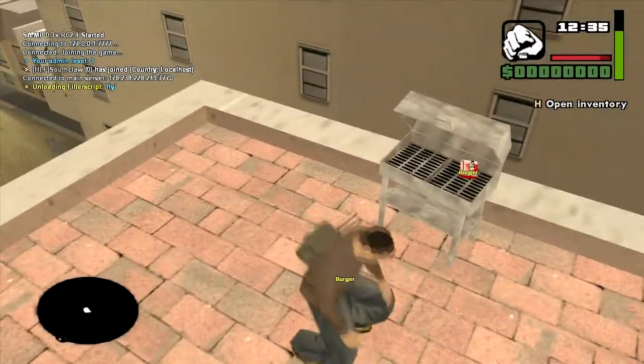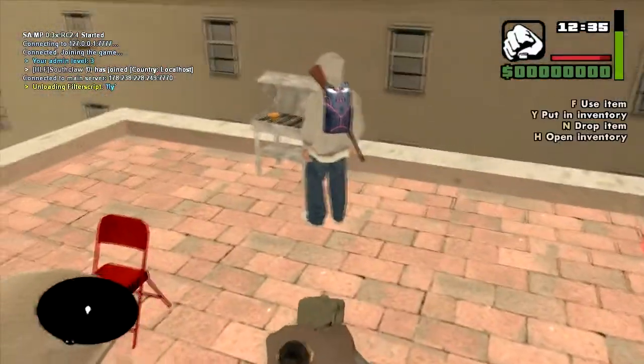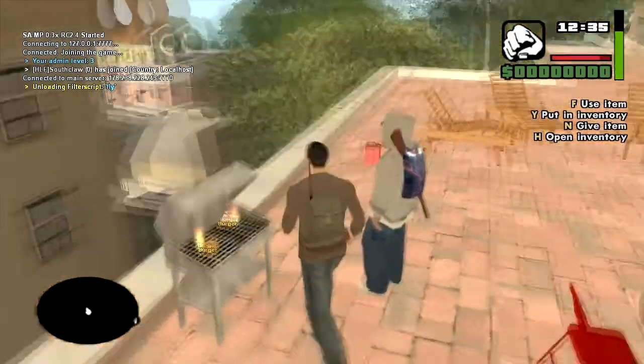One of them has got a box, one of them hasn't. That doesn't matter, don't worry about that. Cook it with a button, cook it with a box, and then cook it with a lighter. There you go, it's even got a sound effect.